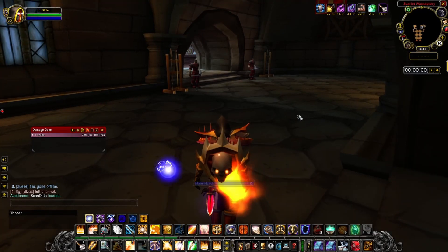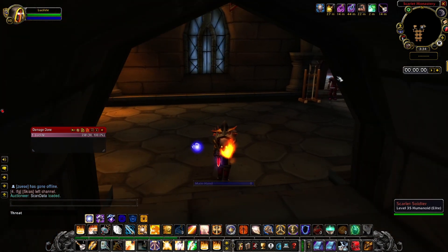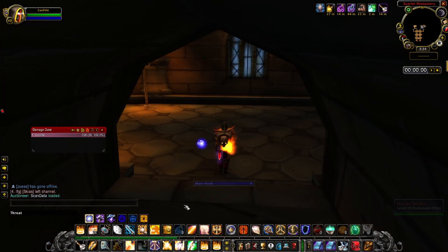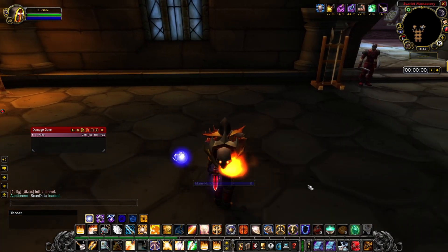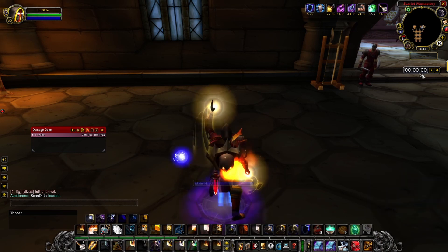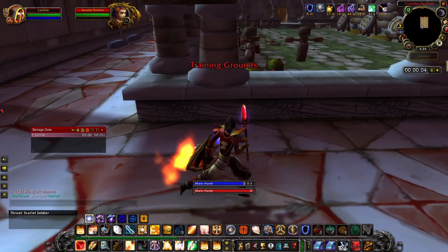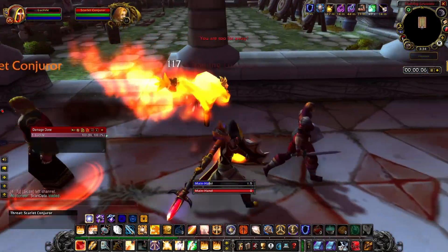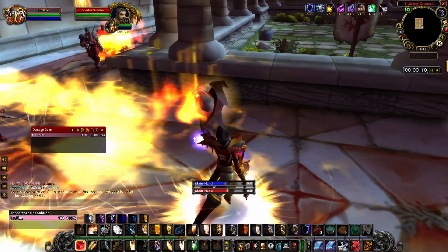We have a treat today - we're going to be practicing SM Armory one pulls. Normally this is a little difficult for paladins because of the healers at the end, but with the help of crystal charges, which are pretty cheap, and a couple consumes that don't cost much, I think we're going to fly through this pretty easily.